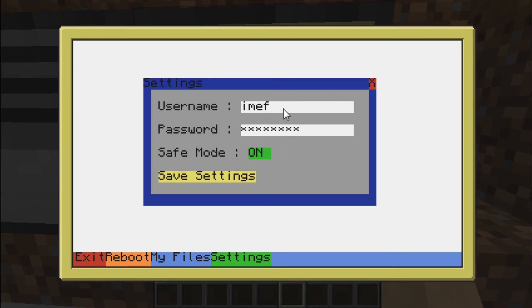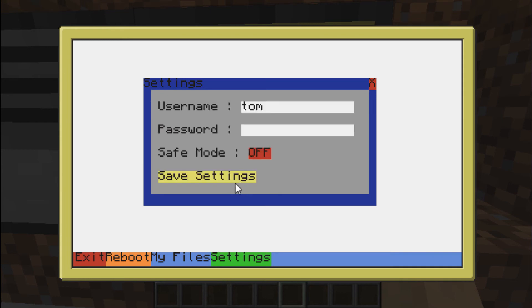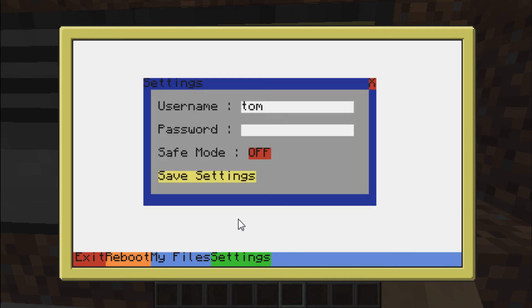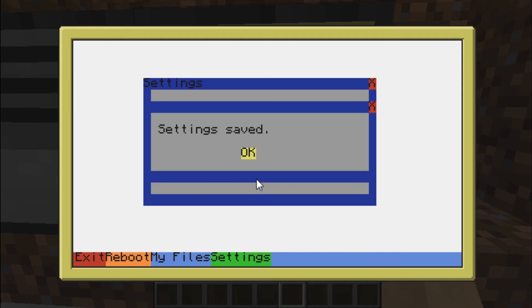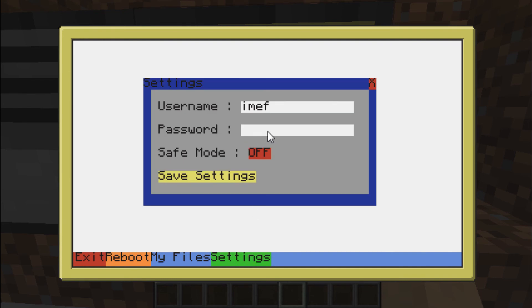The good thing is that the settings are saved in a file — or maybe it's a bad thing, who knows. Let's set the username to Tom and deactivate save mode. Saving the settings will pop a message; then close and reboot. The settings will say Tom — that's cool. And if I go back to iMuth and save, then reboot, we will see that it is back to iMuth.